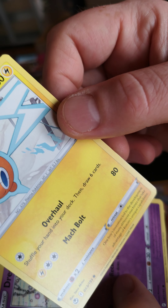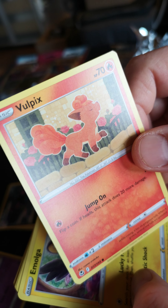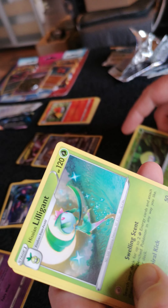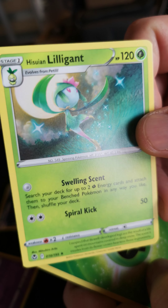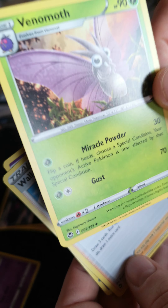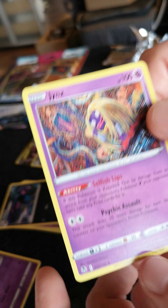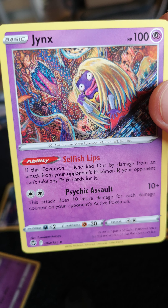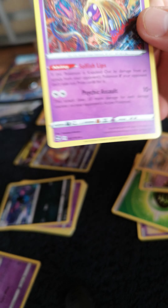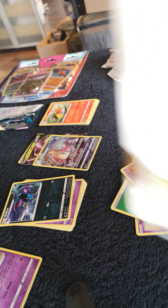Next pack, very good, very sealed. Swirlix, Rotom — another Dreepy, a duplicate. Vulpix, very nice. Morgrem, Appletun, Tsareena, Lilligant — very nice art form. One energy, Vespiquen, awesome Wallace, and a Jynx. Nice, crazy artwork. Salazzle — Psychic Assault. But yeah, that was the Togetic triple booster pack.